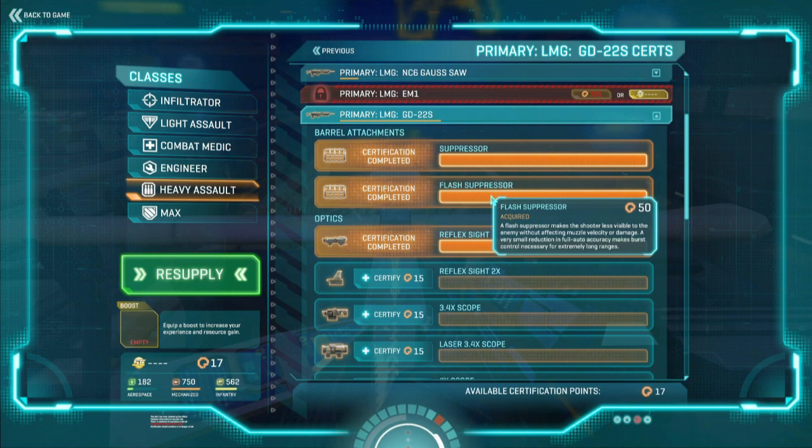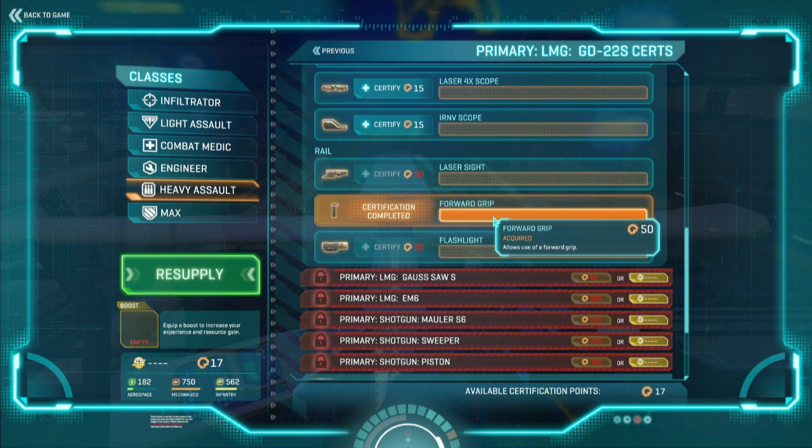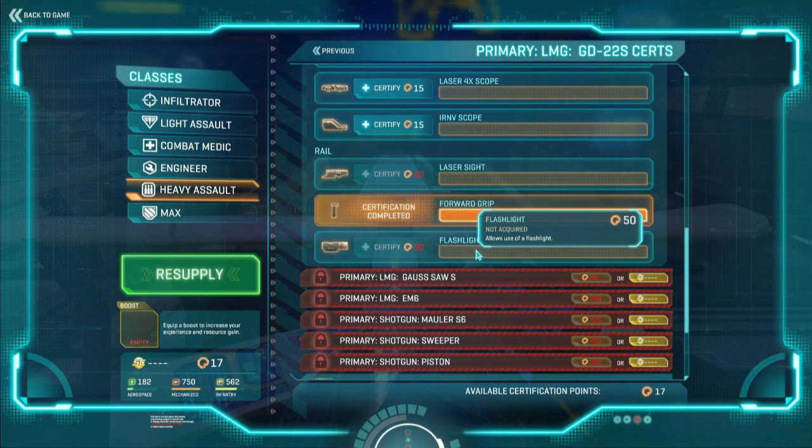What I decided to put on was the forward grip upgrade. The forward grip actually reduces the amount of vertical recoil you get during sustained fire. This is really useful at medium to long range because it means you can get more accurate shots off in each burst, meaning enemies die quicker and you use less ammo doing it.